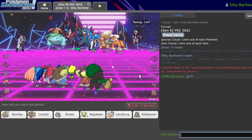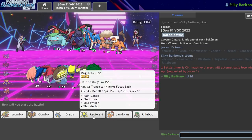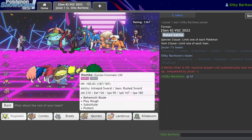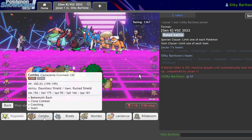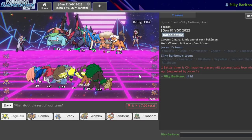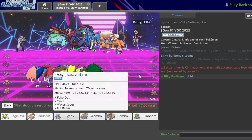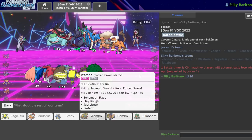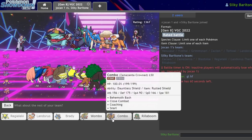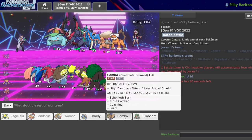This is why I thought this combo was sick and nasty. I can lead off with my Regieleki here and it's extremely safe — especially if they're Modest on their Venusaur, they're going to hate this. I'm going to go Regieleki, Lando, and bring the Wombo Combo. I'm going to bring Blastoise and the Zacian.